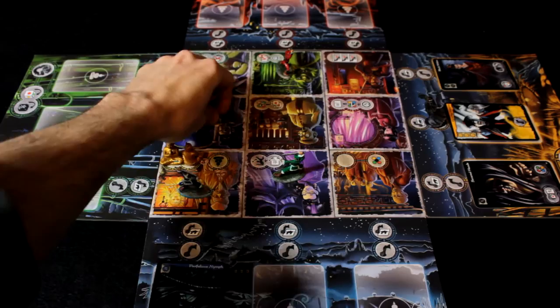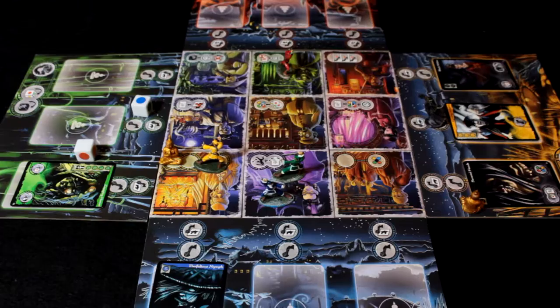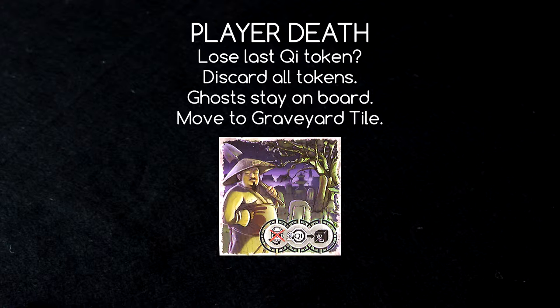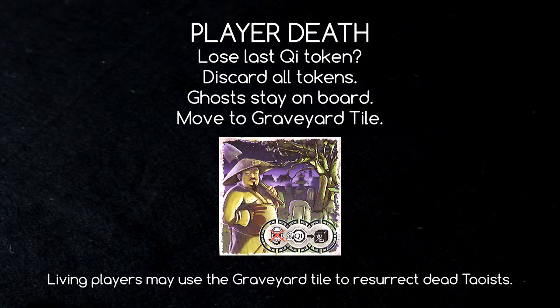As play continues, you'll deal with additional ghosts drawn each turn and attempt to defeat them to keep player boards clear while avoiding haunted village tiles. If a player's board is completely filled with ghosts during their yin phase, they do not draw an additional ghost card — instead they lose one chi token. Should a player lose all chi tokens, they immediately die and their figure is placed on the graveyard tile, losing all inventory — Dao tokens, Yin Yangs, Buddhas, and so forth. The ghosts on their board remain in play. However, other players may resurrect dead Daoists by using the special power of the graveyard tile.